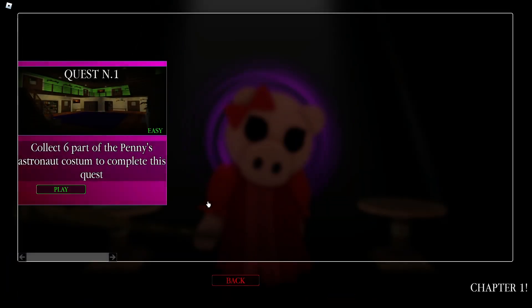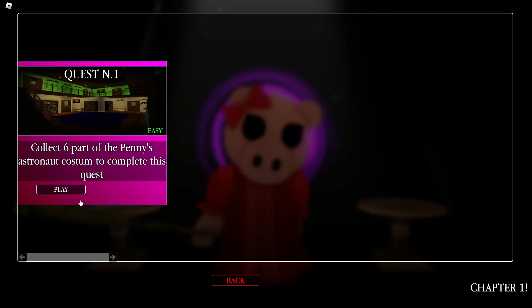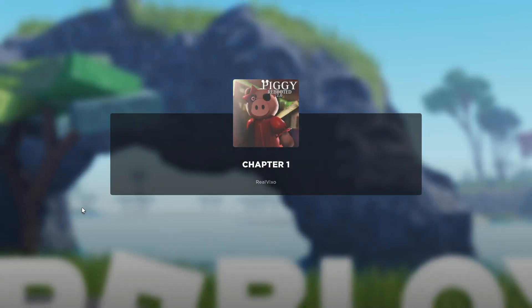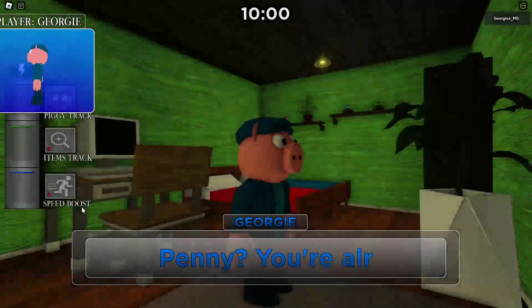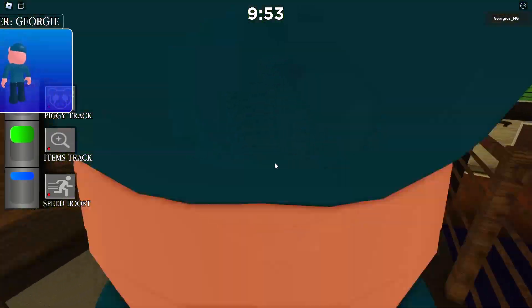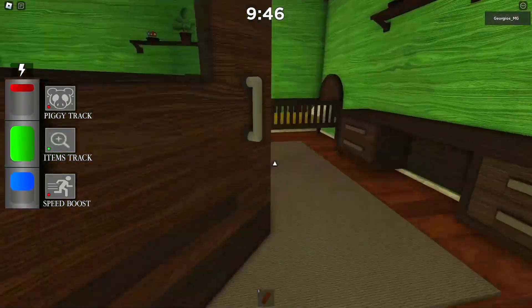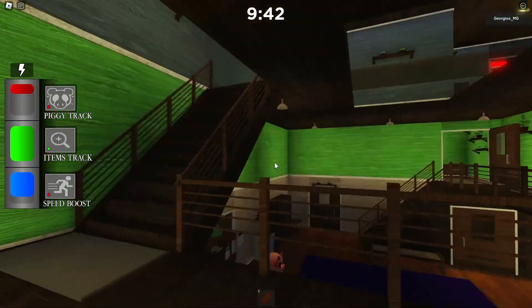All right, what was I doing? Collect six parts of Penny's astronaut costume to complete this quest - six pieces. Okay, let's see. I don't know if I got it. Loaded cutscene. I just realized they don't have bunk beds anymore - they just sleep right by each other. She's not really hiding since as soon as you walk over here you see her. Anyways, six astronaut parts. One - that's one.